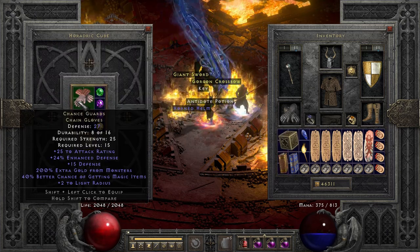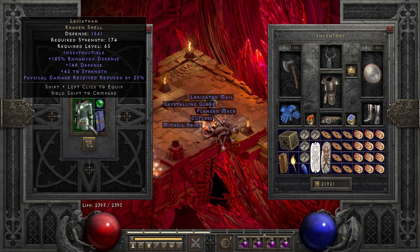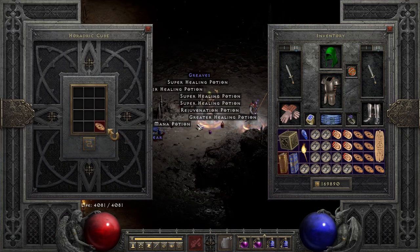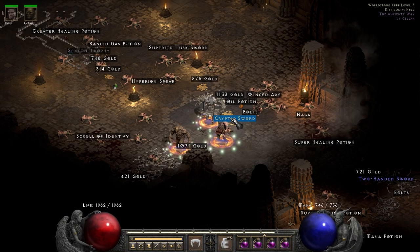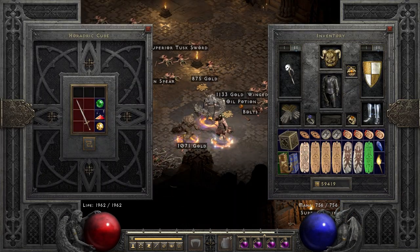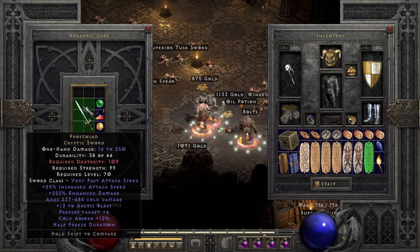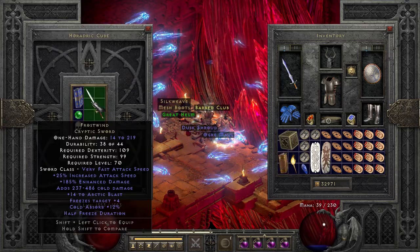Got a perfect pair of Chance Guards. Then we get a perfect 25 damage reduction Leviathan. Nice little potential PvP small charm - 100 poison, 13 life. We actually wound up getting two of this item basically in back-to-back runs. It might have been a few runs apart, but still pretty nutty for as rare of an item as it is.